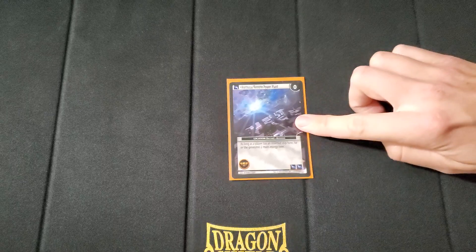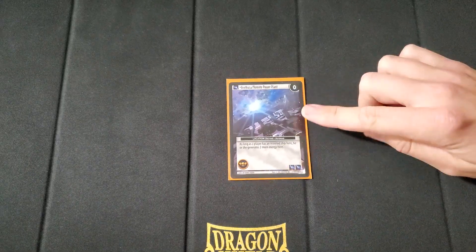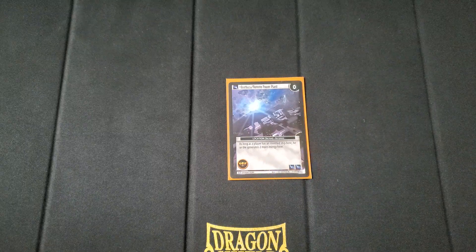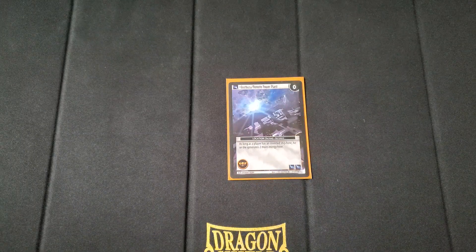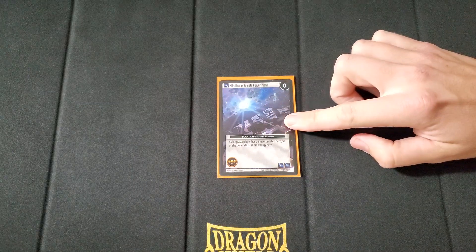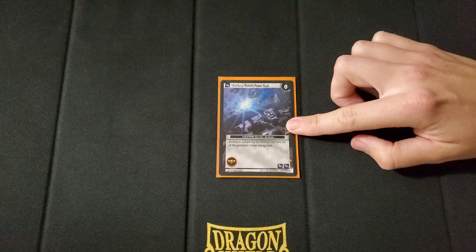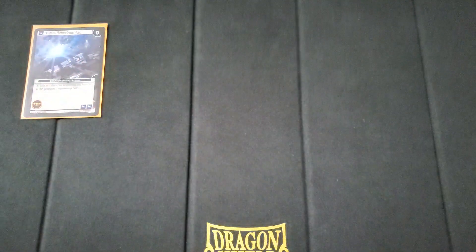First we're going to start with the locations. Starting with the starting location, it is Remote Power Plant. It has two energy icons for you, one for your opponent, has the symbol, and as long as a player has an inverted ship here, he or she generates two more energy here. A lot of our ships can invert, so we have ways to do that if necessary. It's just a good 2-1 starting location.